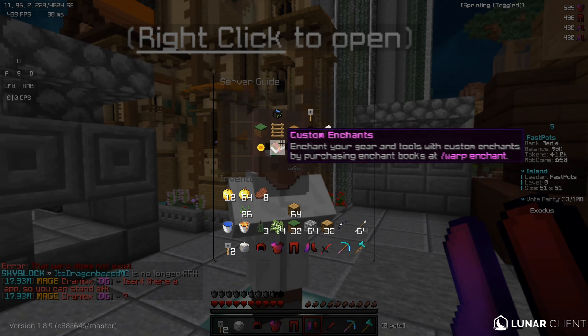Another cool feature on here is their crates. They have a lot of cool crates — a ton of them — which give you OP items. You can even win ranks, and there's a partner crate. They also have shops, an enchanter for custom enchants, the shop menu, the delivery man, upgrades, and challenges.